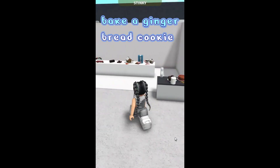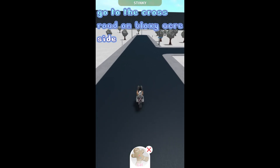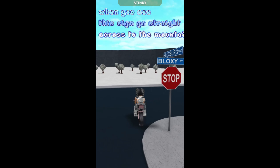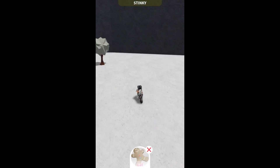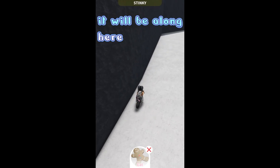Elf 8 location, bake a gingerbread cookie. Go to the crossroad on Block C, Akerside. When you see this sign, go straight across to the mountain, go right towards the beach — it will be along here.